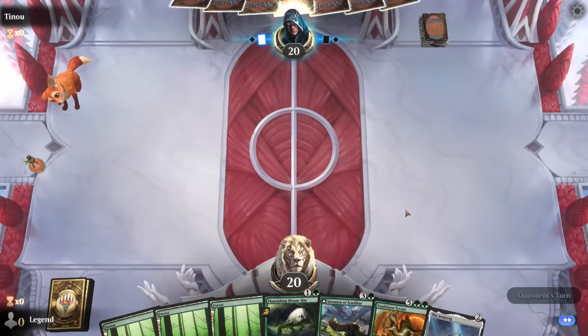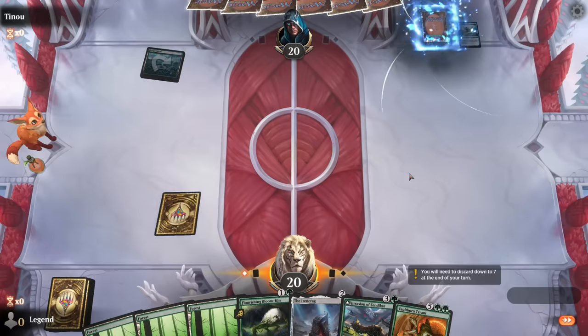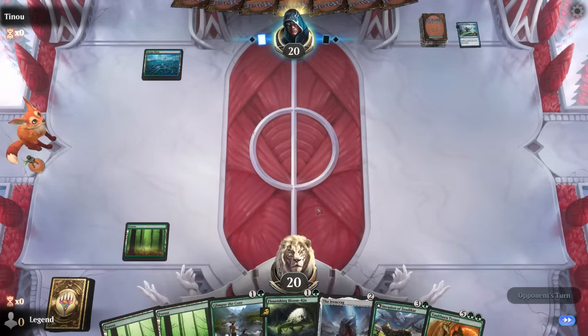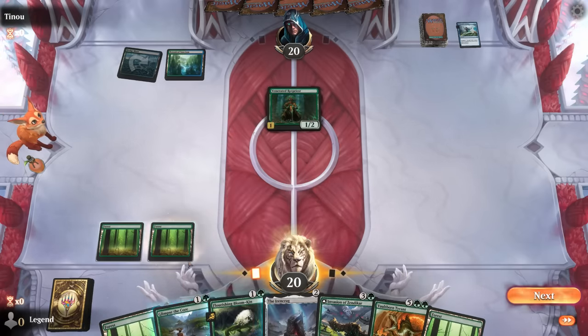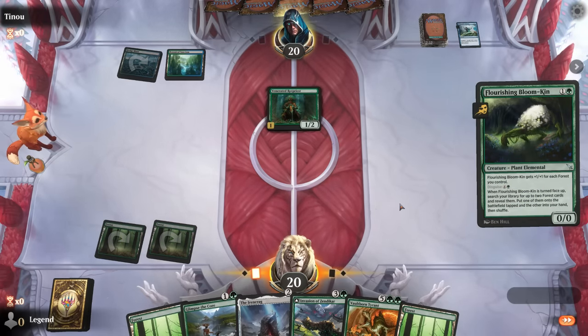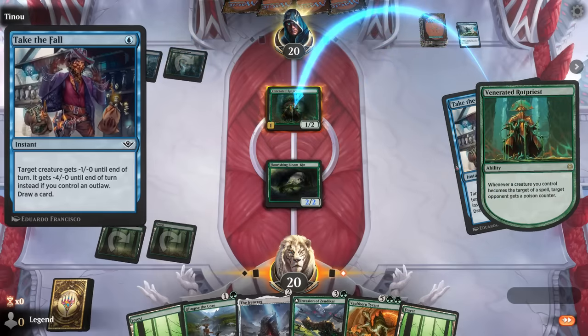Okay, we're on the draw with a keepable hand — Ironcrag into Invasion to set up Tyrant on the following turn looks good. Opponent is on a blue-green poison deck. We can Glimpse instead of Ironcrag since this can make mana the same turn we play it, whereas Glimpse gets a tapped land. A Rock Priest — so it is a pretty aggressive poison deck after all. Could also play Bloomkin as a way to maybe block the Rock Priest early so we don't take any unnecessary poison damage. Then next turn go Ironcrag plus Glimpse. If they attack they'll likely have a pump spell in hand.